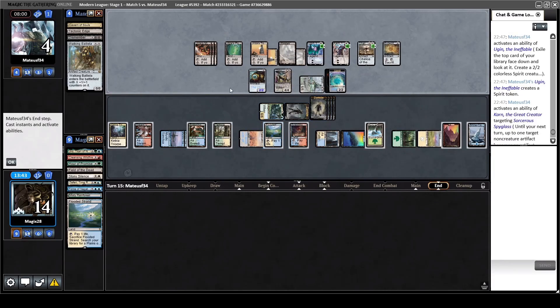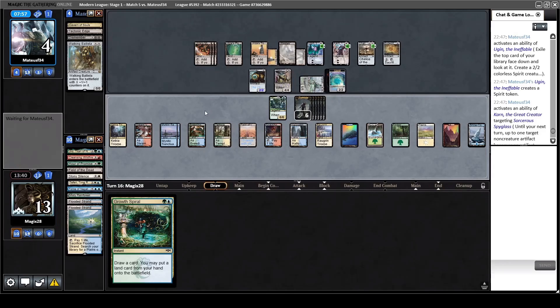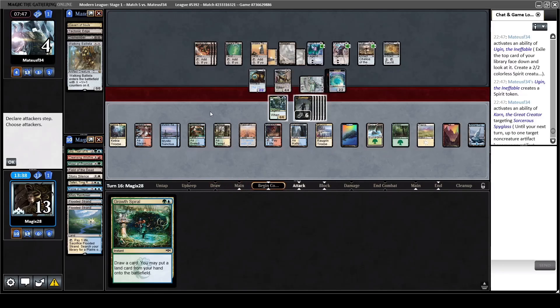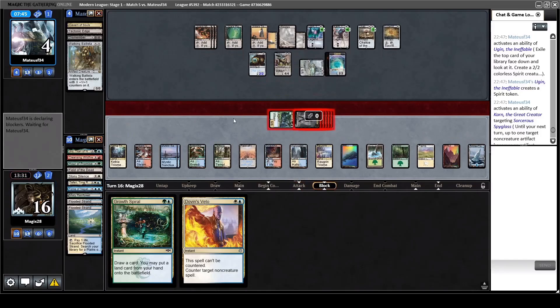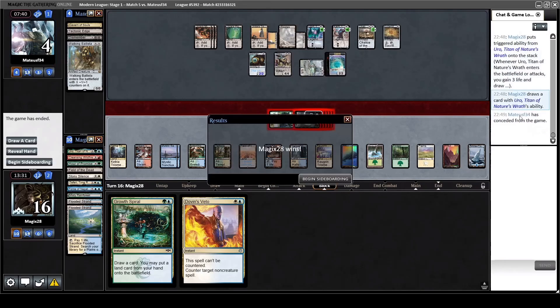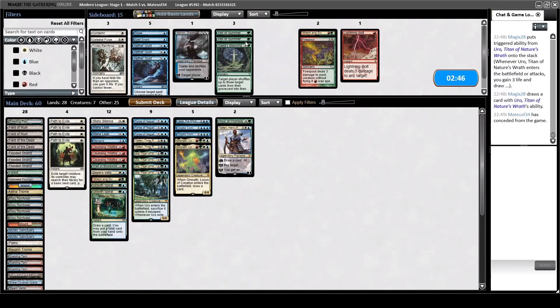We can leave the Triumph still in the deck. Just make more zombies - Growth Spiral is a redraw. Maybe we find the second Time Raveler to bounce one of the blockers away. Should have cast Growth Spiral before attacking, but that would have only been a Dovin's Veto anyway. I think we have more attackers than he has blockers at this point. We squeezed that out even with all the land draws in the world, and now we go into game three - this will really highlight the power of Omnath.